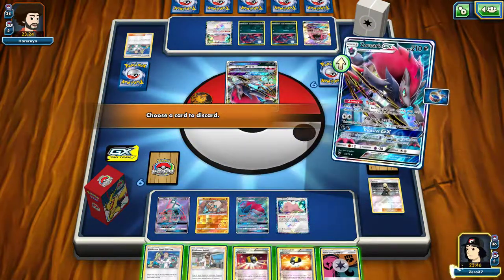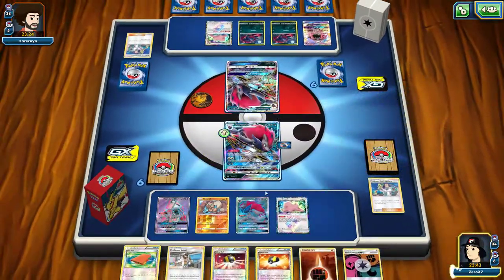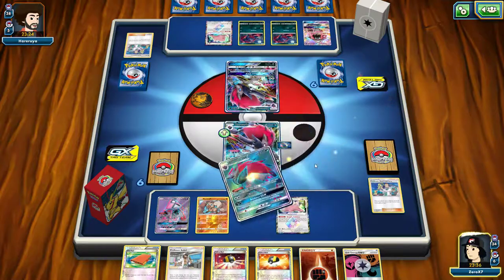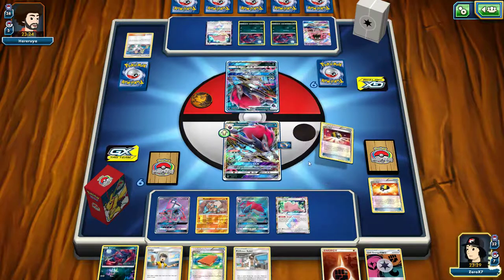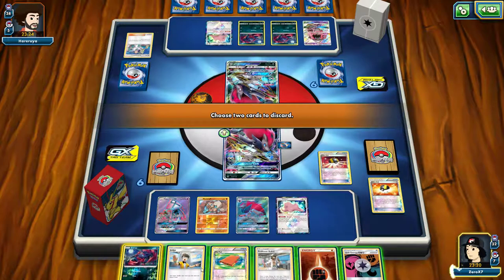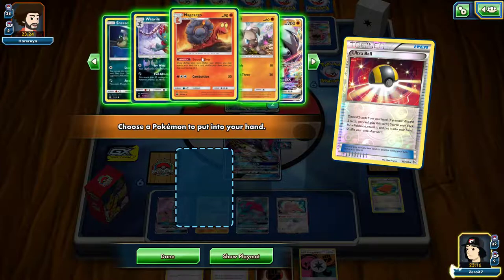I'm going to trade away an Elm. And again, I'm going to trade away an Ultra Ball. Now what I could have done is I could have gotten a Magcargo — I could have gotten a Magcargo before I did this.